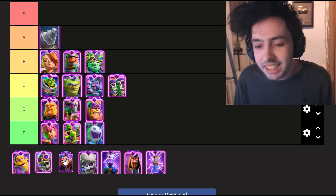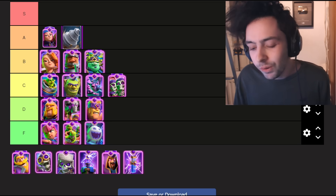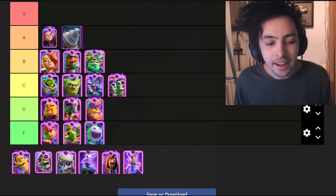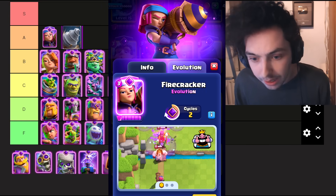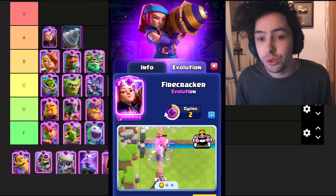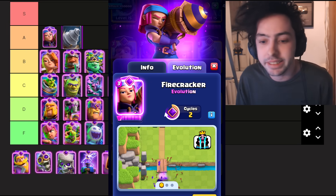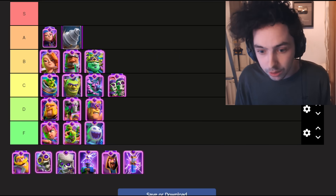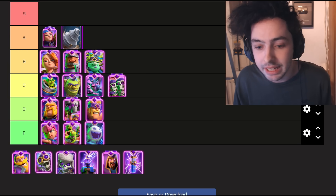Moving on to the most hated card in the entire game: the Evo Firecracker. The reason why this card is so hated is because you can place it at the bridge and it can splash onto your tower, doing insane amounts of damage. It is a two-cycle evolution, but because it's so cheap, you'll get into this evolution very often — at least two to three times a game. And unless you're predicting this card at the bridge, it will most likely do damage to your tower.